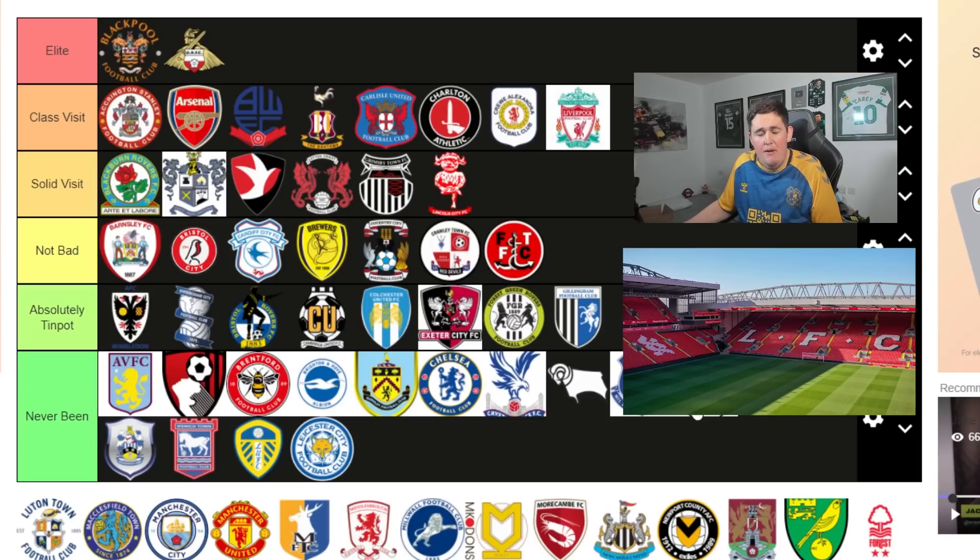Liverpool has to go up there in Class visit. I had a fantastic day - even though we drew nil-nil, which was one of the worst games of football I've ever seen, but drawing nil-nil was absolutely awesome. The city itself was great - loads of stuff to do in the city centre, some really good bars, Cabin Club was absolutely awesome. So from my experience I'd put it in Class visit.